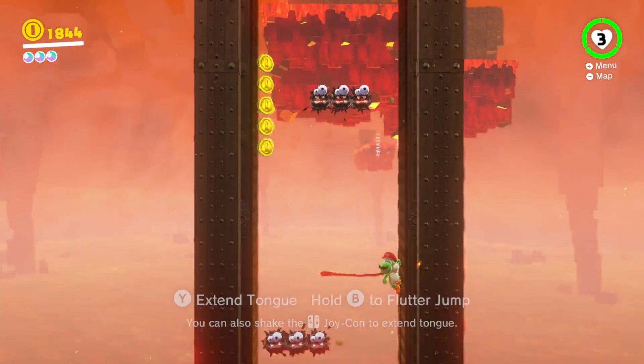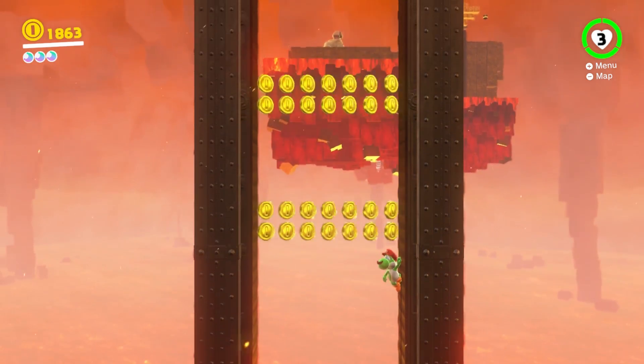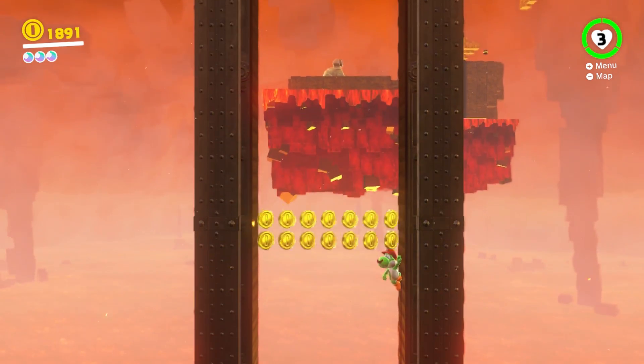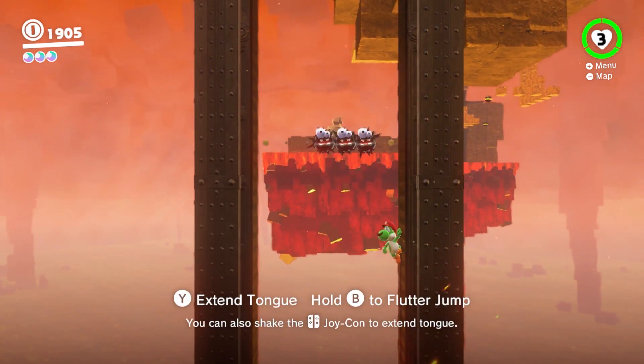Once you're past them, go to the other side. For the next enemies, try to commit to a side before you get to them, since Yoshi jumps in an arc and can easily get hit if you dodge them at the last minute.